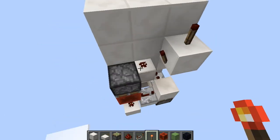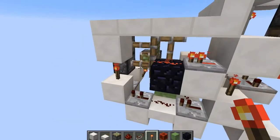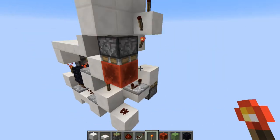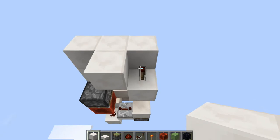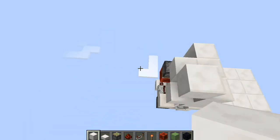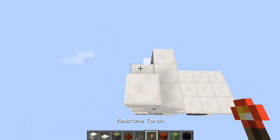That's going to do that. Just replace the torch - nothing messed up. We're going to come back around here, place a block above both of those torches and a torch above this one.